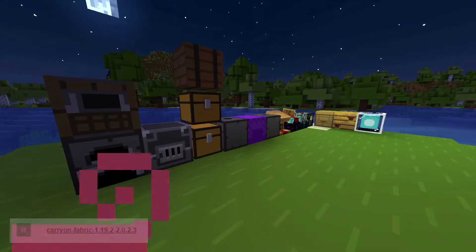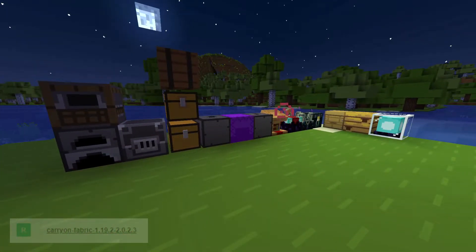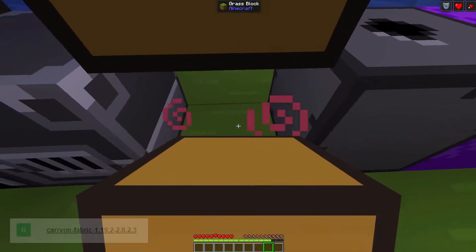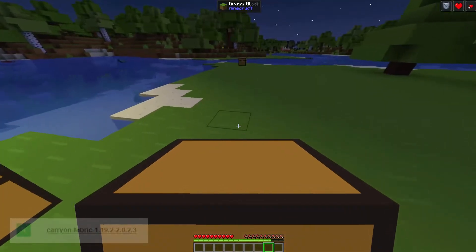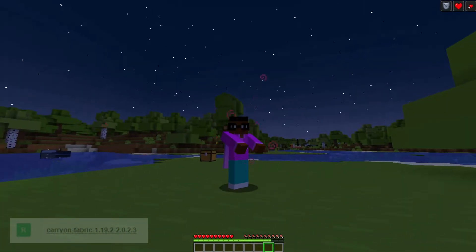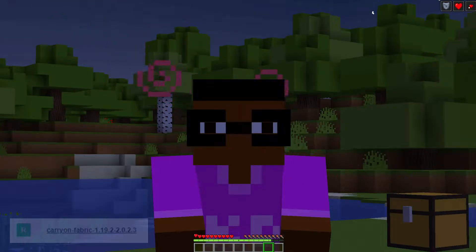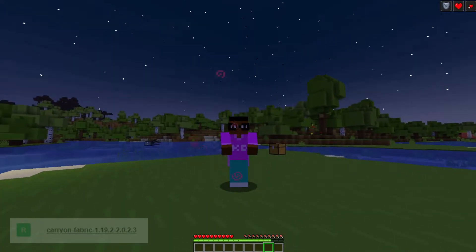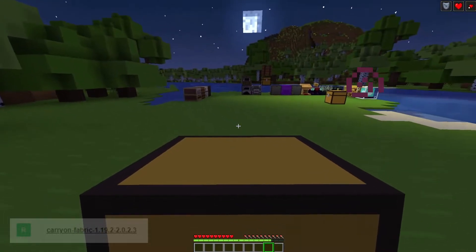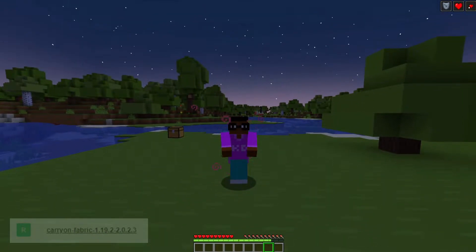These are the default items you are able to carry around with this mod. All you have to do is walk up to a chest and pick it up by shift and right-clicking. It's pretty simple and it does slow you down. By using 1.19.2 you won't be able to see anything in your hands — that's part of it — so you need to download the latest version to see yourself holding a chest or any of these blocks.